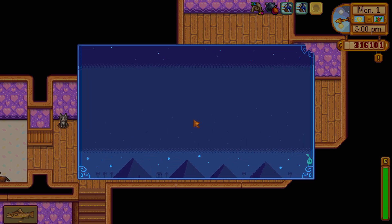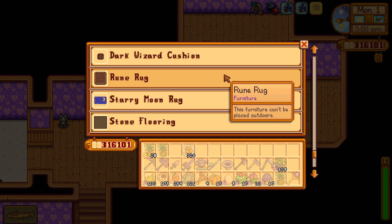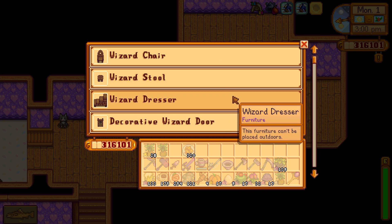Put it somewhere on the ground, right-click it, and you will get a big list of items related to the wizard — like witchcraft items, alchemy, and stuff.